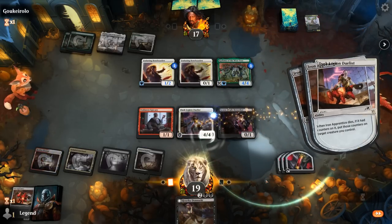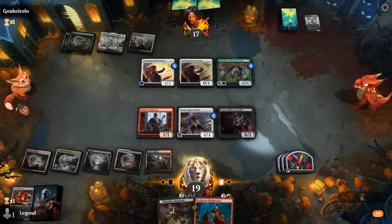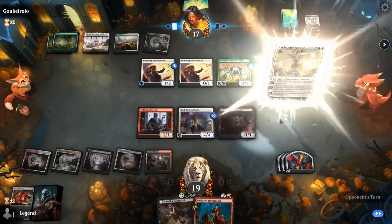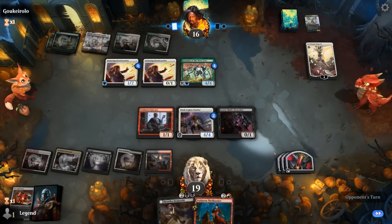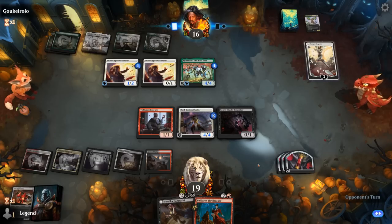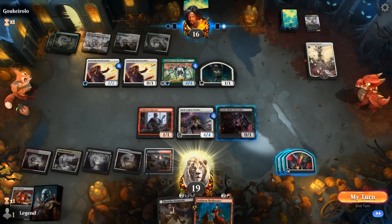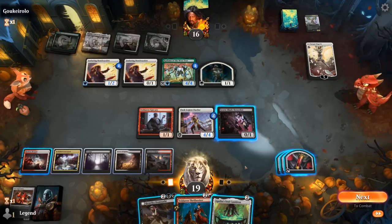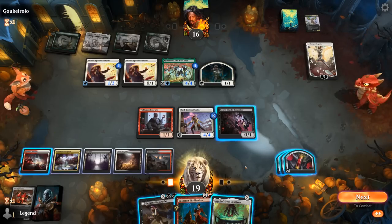Won't be able to chum block the trampling Kodama all that well, but could consider a trade. Archangel Elspeth is going to give Kodama a flank, so that's tricky to block. Thrillseeker can be a way to finish off a Planeswalker next turn at least. Opponent just making a Soldier and no attack. Cauldron's perfect! So Thrillseeker with counters on Duelist making it a 6-6, attack Elspeth, give opponent a chance to chum block, and then I'm probably sacking Duelist anyway.